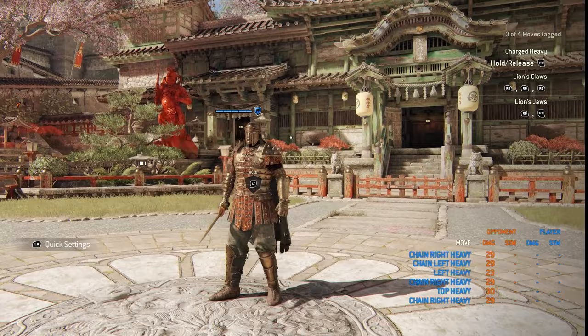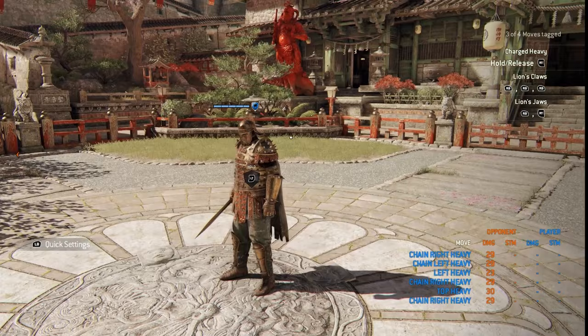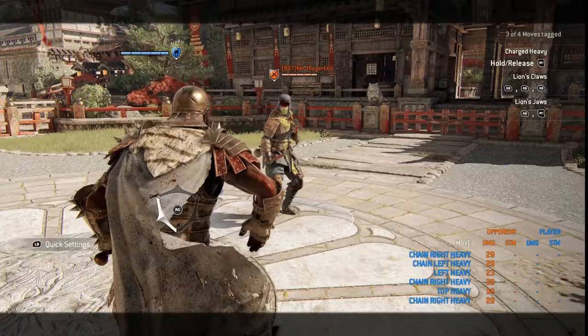Today we're taking a look at Centurion. Centurion is a hybrid hero. He released in season two, year one, way back when, and he used to be the most powerful character in the game with the cutscene. But they've made quite a few changes to him since then, and he's kind of a different character now. I'm going to show you the best strategies that I use to do well with this character. I used to play him a lot on my alternate account.